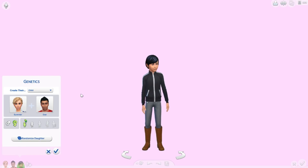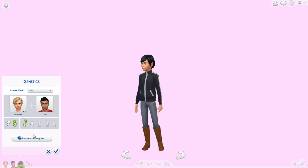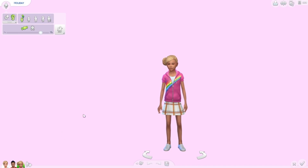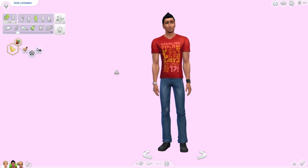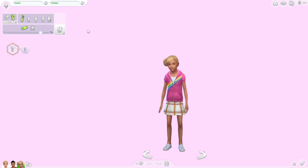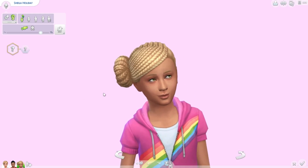I feel like this is such a cute combo. We're gonna do the daughters first, so we're gonna randomize once. She looks a lot different from the first one. Here's Don, by the way — I know you guys know what he looks like. Here's the first daughter and I'm gonna go ahead and give her a name. Her name is Sheila.